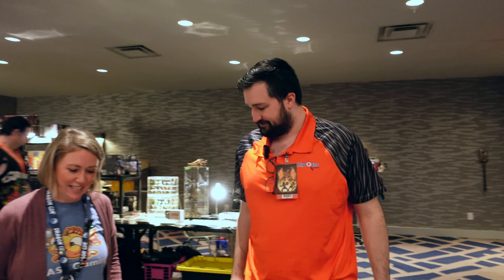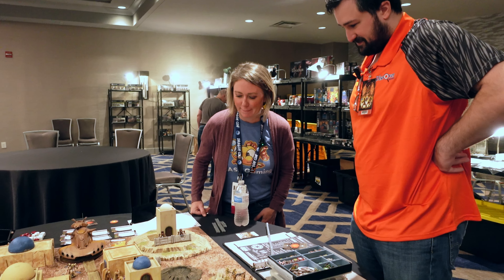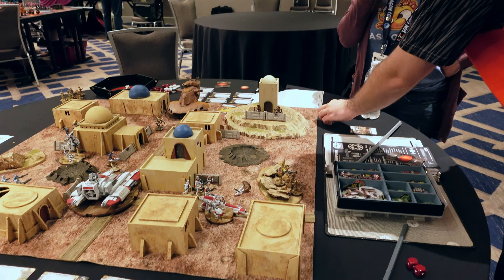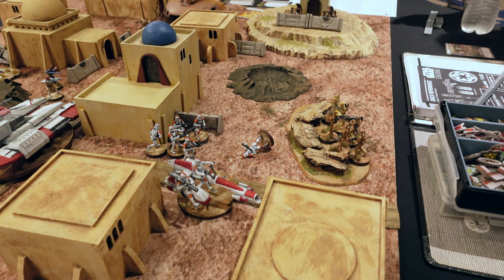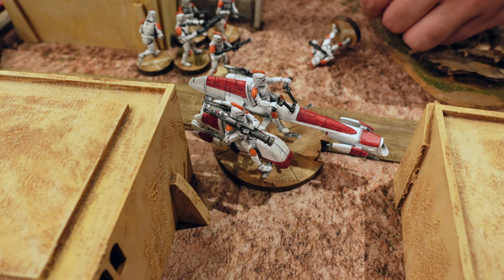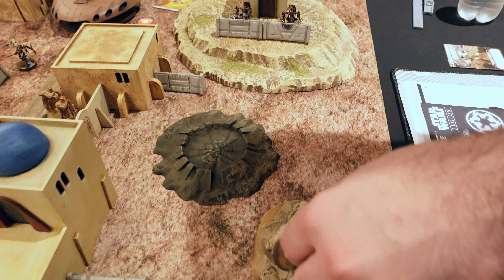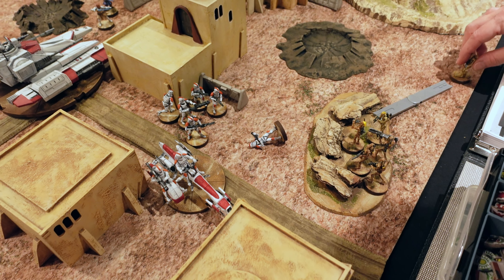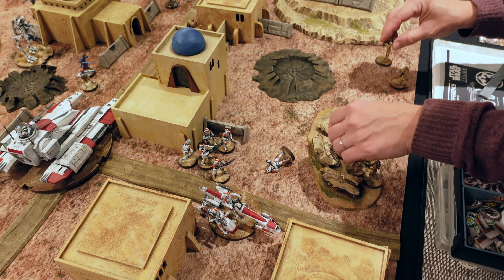Now you get to move. Where do you want to go? You can move in any direction — everything's proprietary. On the card you see these two little red jelly beans, this is your speed: two speed. You take one leader unit, measure from him in any direction, set them down, and everyone assembles in a gaggle around them. You're only measuring for one model.